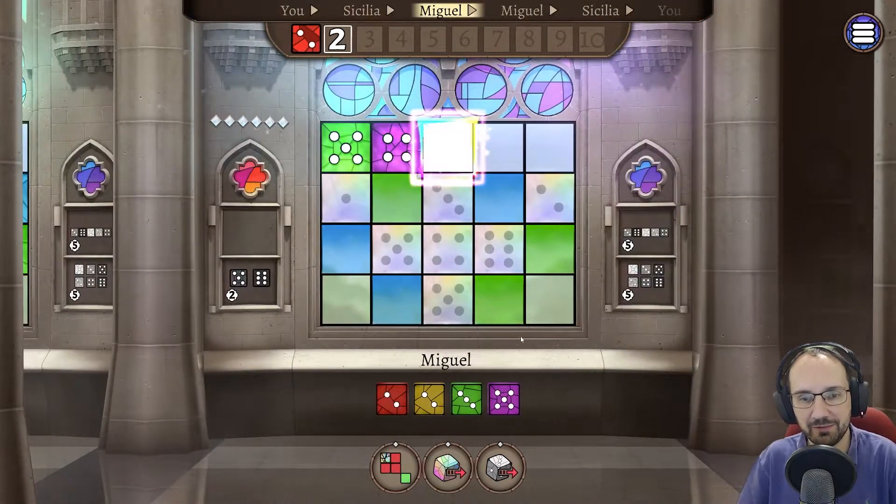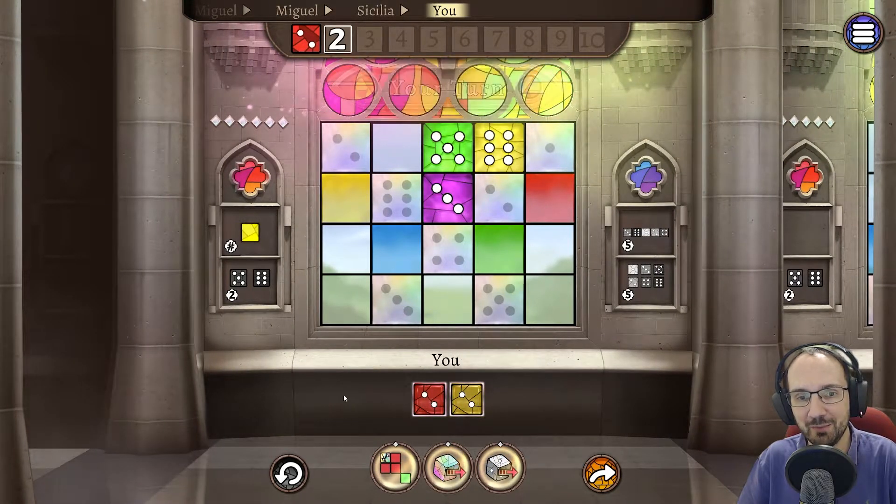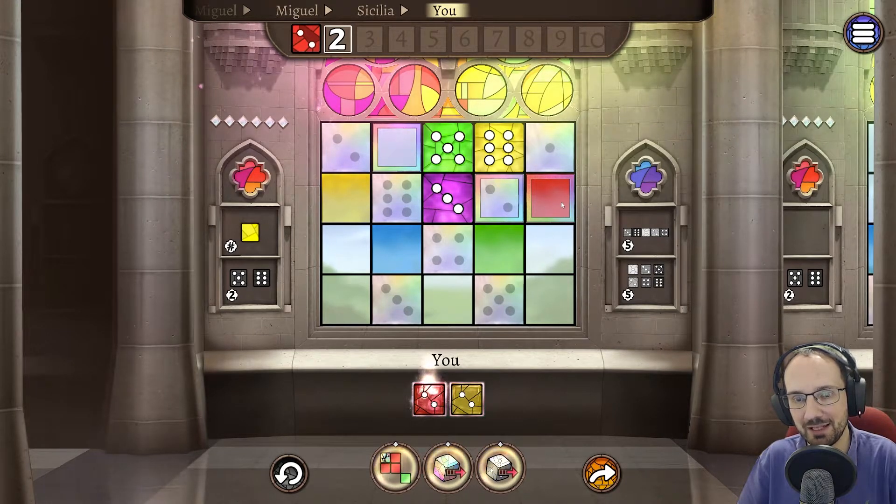Sometimes you want to think ahead about which dice to pick for your second pick, especially if you're going first and therefore also picking last. Early on in the game where things are fairly open, you don't have to worry about that as much. We'd like the yellow two for our private objective, but the only spot we can play it would block a two elsewhere, so we don't want that. The red two isn't much better — every valid spot causes a problem.